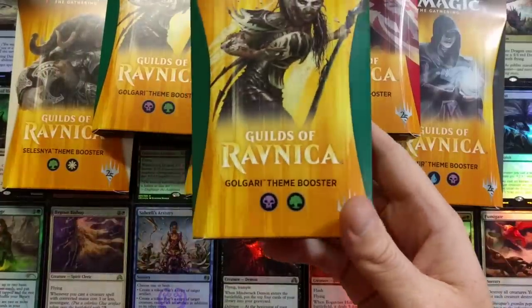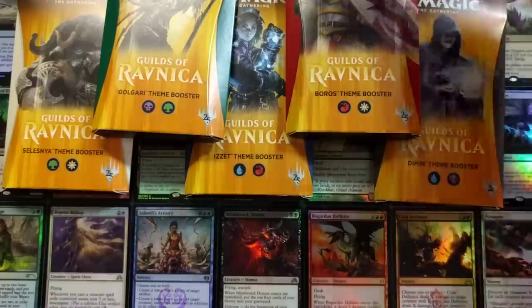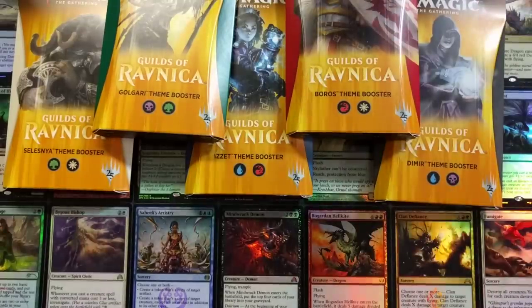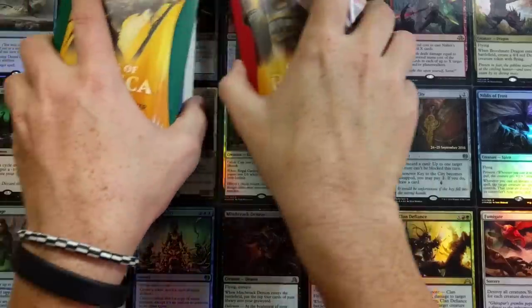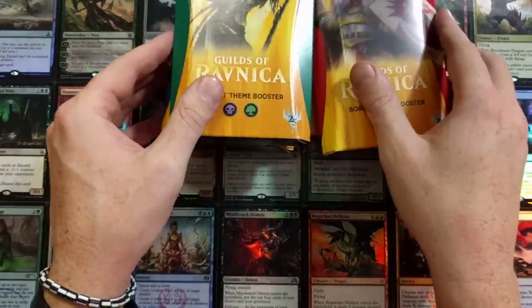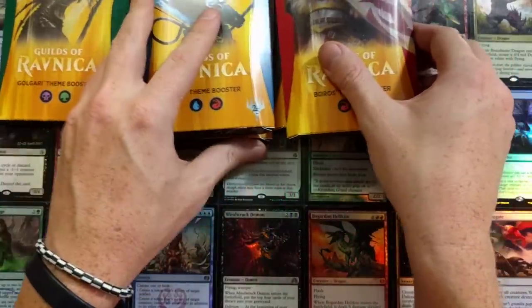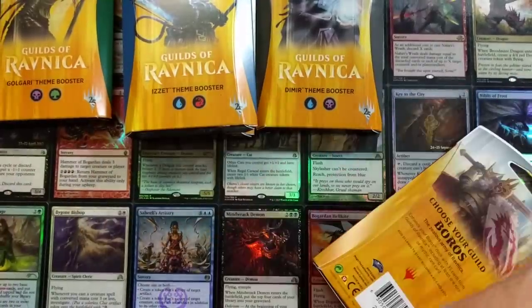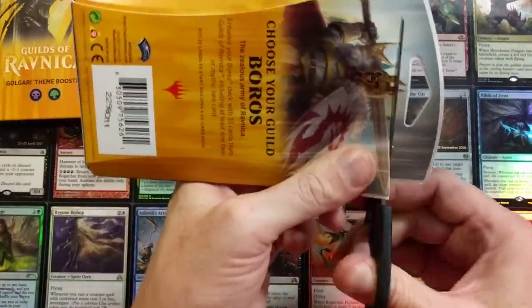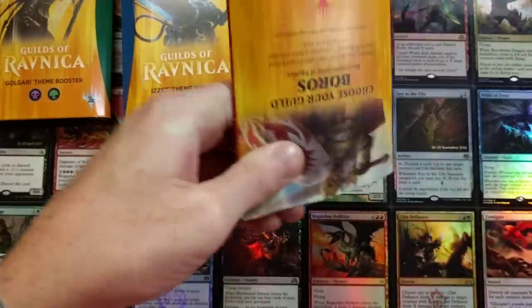I just had to get one more Golgari. I saw it sitting on the shelf, like fine, let's do it. These were $7.49 each. I don't think local game stores have them available, but I was able to go to the local Walmart and pick them up. Let's find out what's inside one of these Guilds of Ravnica theme booster packs.